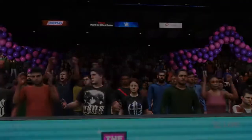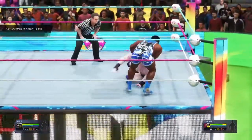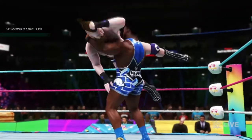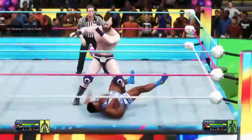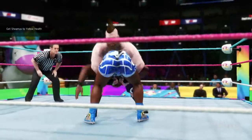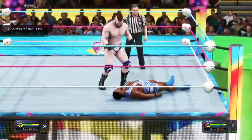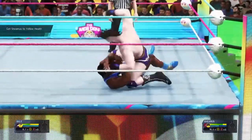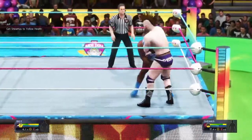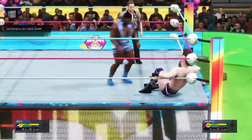It looks like we get to play all the matches. We are versus Sheamus — we have to get him to yellow health. This shouldn't be that hard. Big kick to the back, picking him up — Sheamus reverses with elbows to the ear. Dragging him into the middle of the ring and a big toss by Sheamus. Big kick to the back of Biggie, and now the strikes are wailing in.